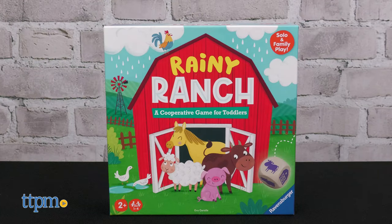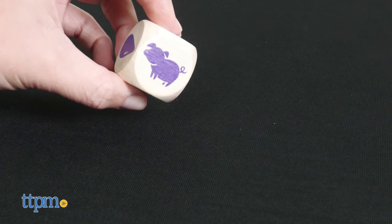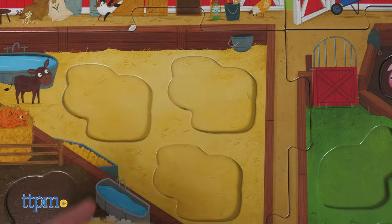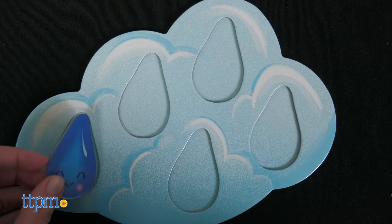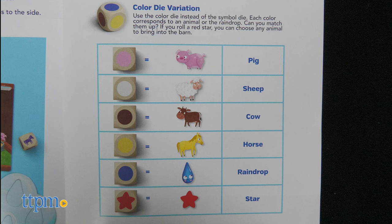Rainy Ranch is a cooperative game where players must put all the animals back in the barn before the cloud fills with raindrops. If you roll an animal, put that animal into the barn. If you roll the barn, choose any animal to bring into the barn. And if you roll a raindrop, add one raindrop to the cloud. You can also play the game using the color die, matching the colors shown to the colors of the animals or raindrop.